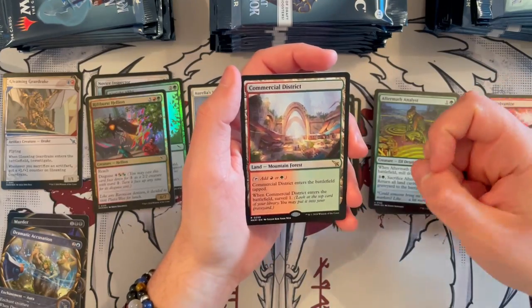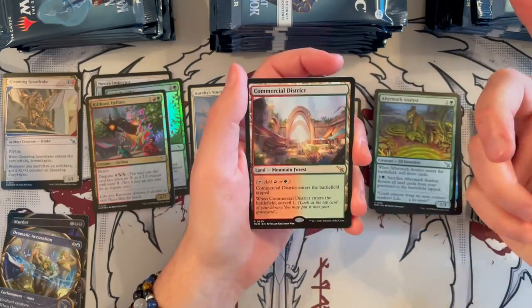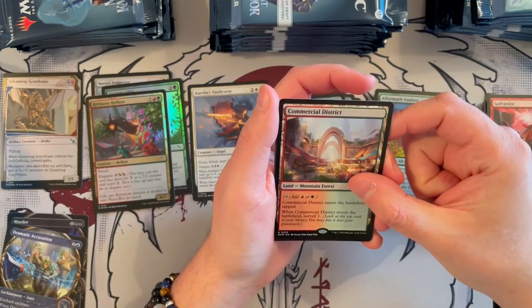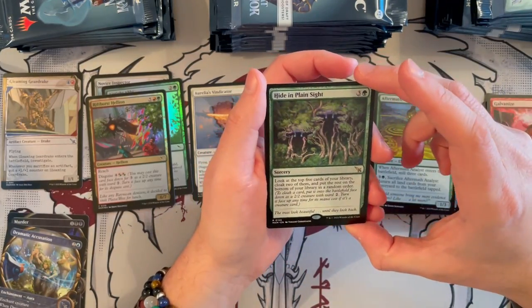Not only do they surveil — which I think is much stronger than scrying — but the fact that they are mountain and forest type, so you can fetch them with their respective types. That's really, really nice. I wonder how many you can get per box — I'm going to keep one inside.